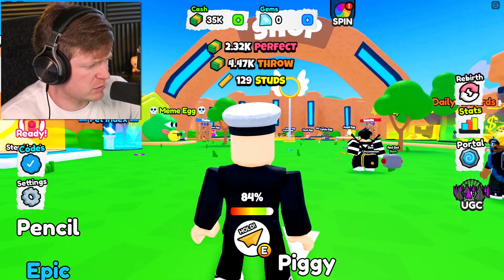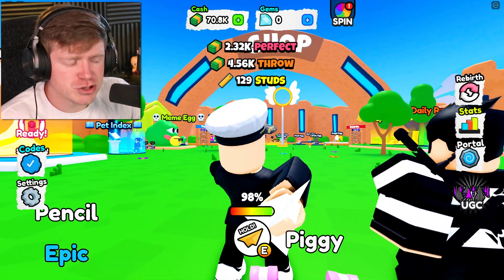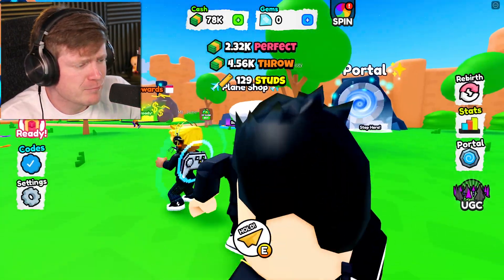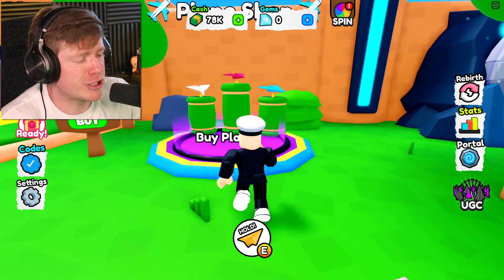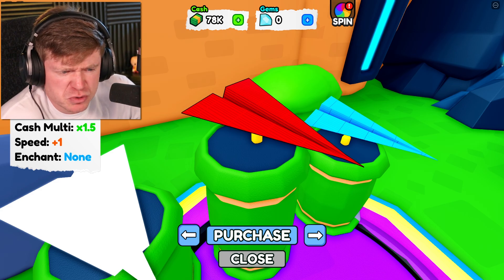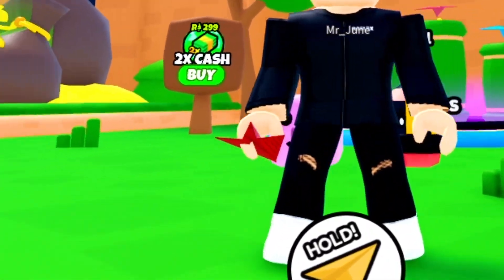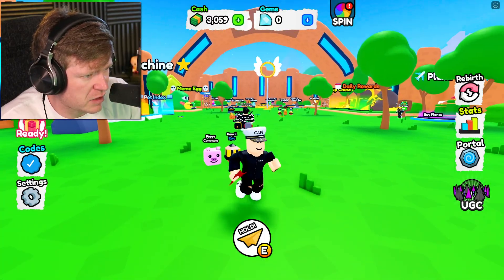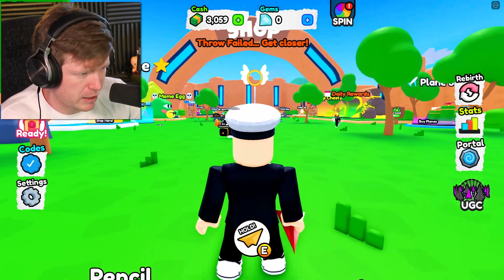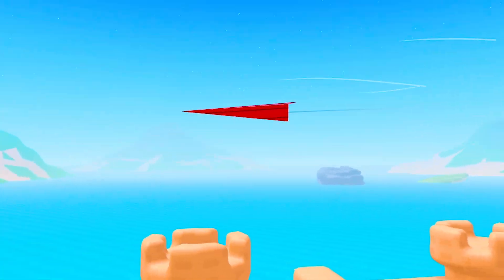I think it was the red one, right? That one costs $75,000 — we'll be there in no time. After this throw right here we should be able to get that brand new red paper airplane. The brand new one — Mr. Red over here — gives a cash multiplier and a speed boost. Are you kidding me? That's really it? Well, we now have the red paper airplane. The red one is not very good, but it does look a lot cooler traveling through the air.